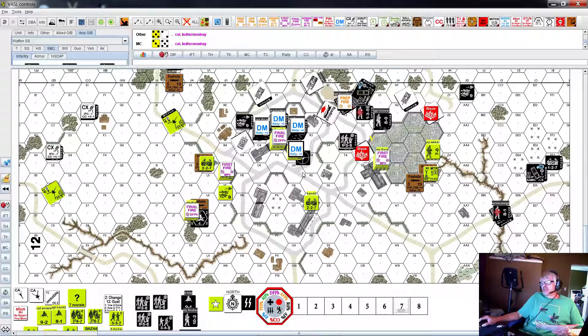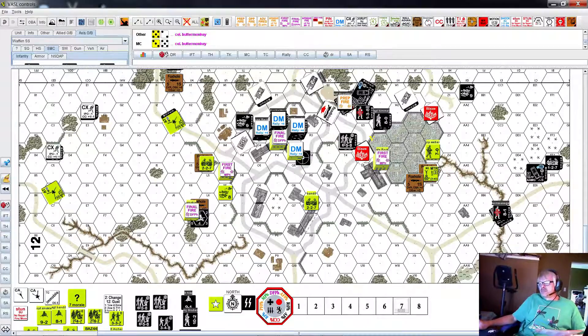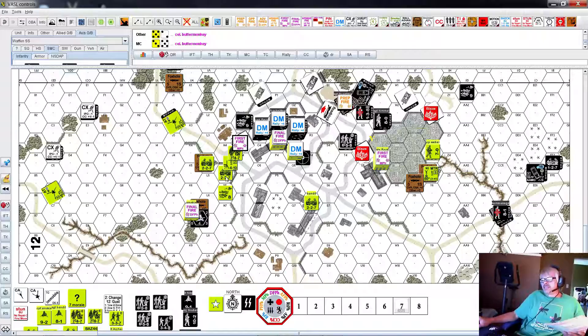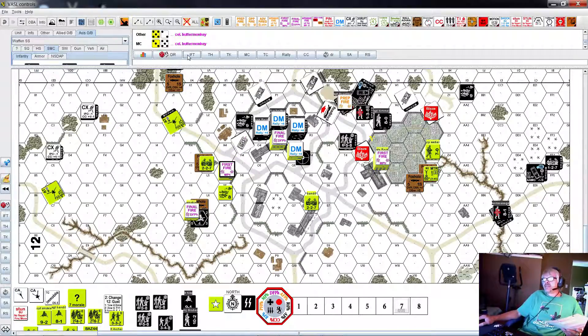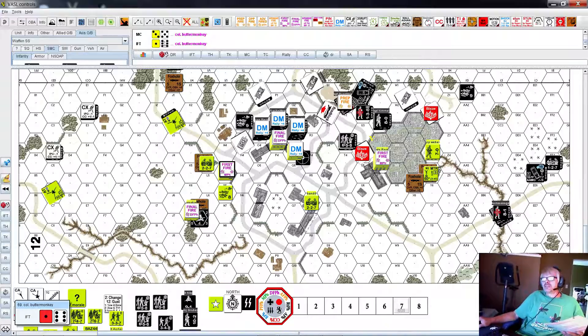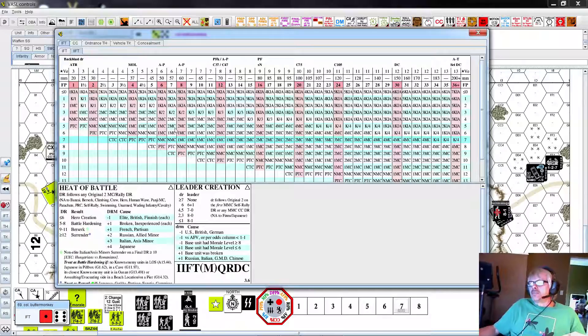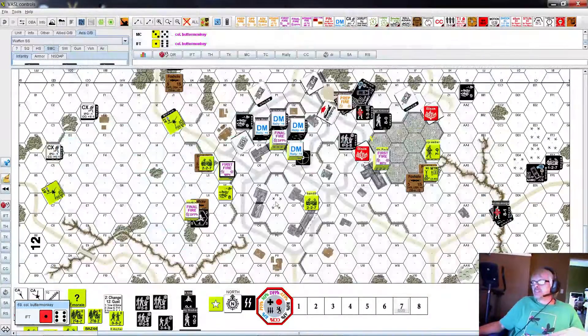So we have a single man counter - a hero created. Leader broke but the hero. That squad just makes the morale check because the hero now gives a minus one morale check bonus. So that's final fire. These guys are broke. Everybody broke here except for a half squad - gotta remember that, they can join the fray.